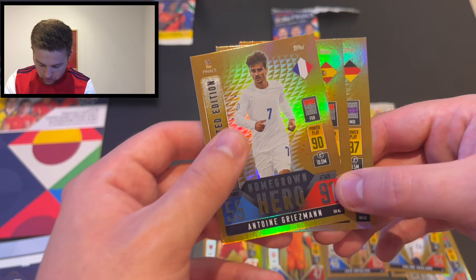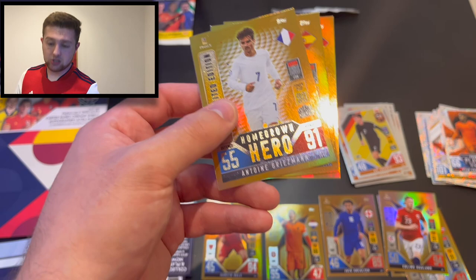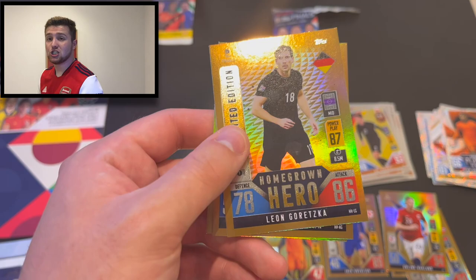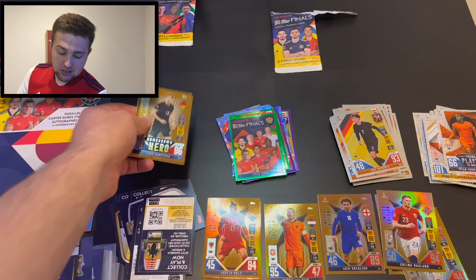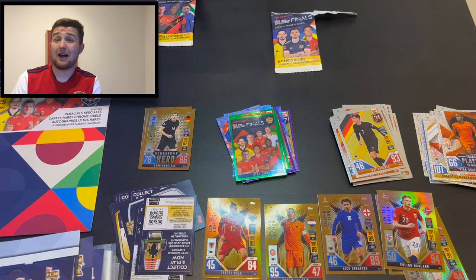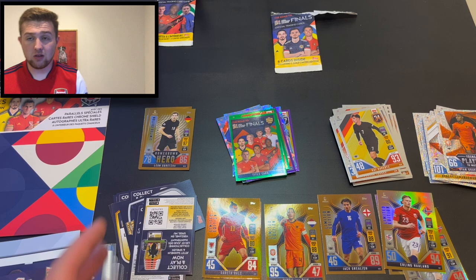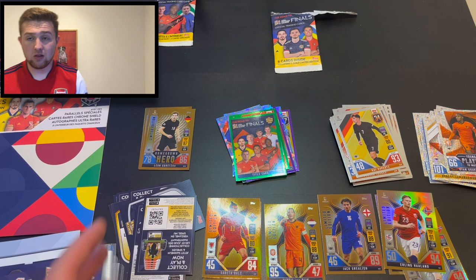Antoine Griezmann is only available in France in the French starter packs. Ferran Torres is only available in Spain and Portugal in the Iberian edition starter pack. And Leon Goretzka is available in the German edition starter pack. There's also a Depay in Holland, a Hazard in Belgium, a Szczęsny in Poland, a Xhaka in Switzerland, a Sabitzer in Austria, and a Chiellini in Italy. We're just missing three - two are on the way - so we're doing all right. We've got five of them now plus another three on the way, just three to go.